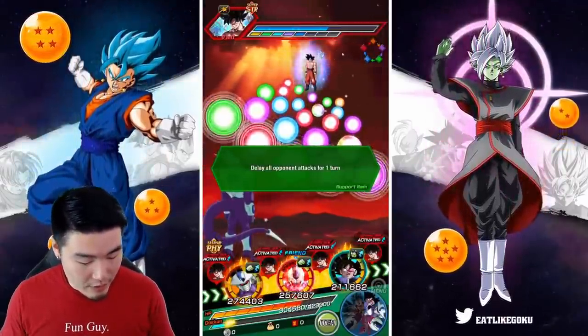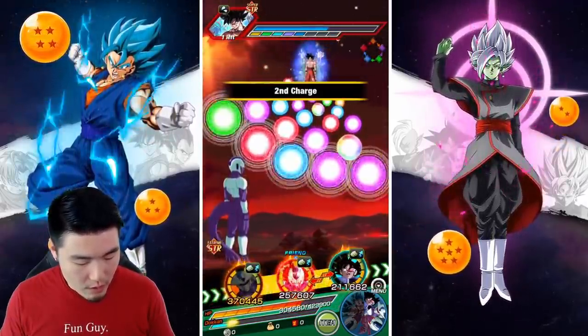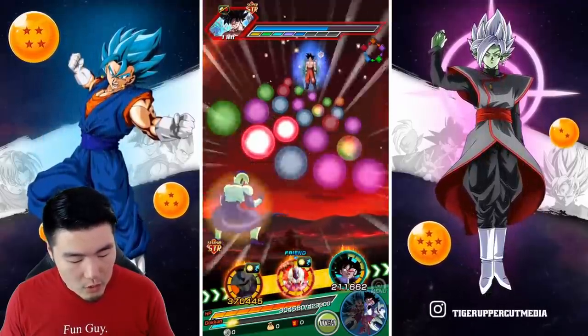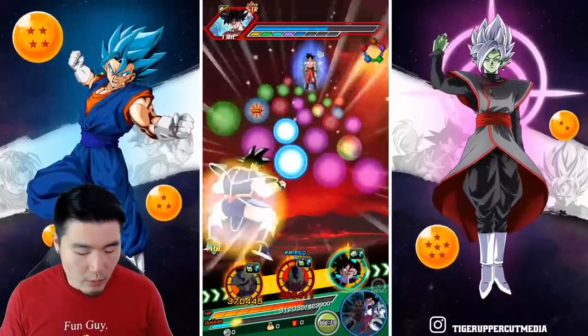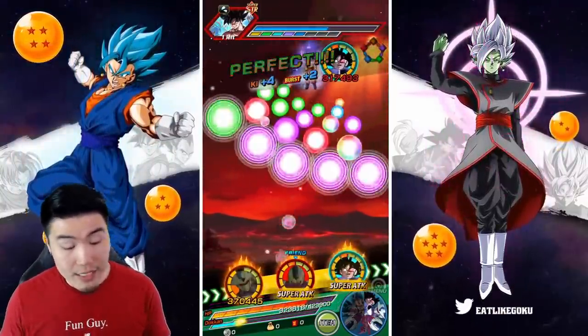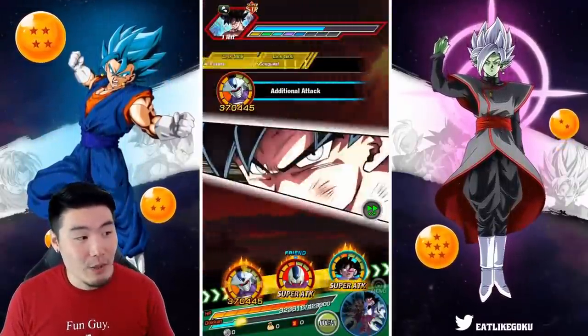Actually, we might want the super from at least one of the Coolers. We'll let Turles super too, because right now the enemy's not below 50%. I want to at least get him to 50% so we can pop that active skill next turn.